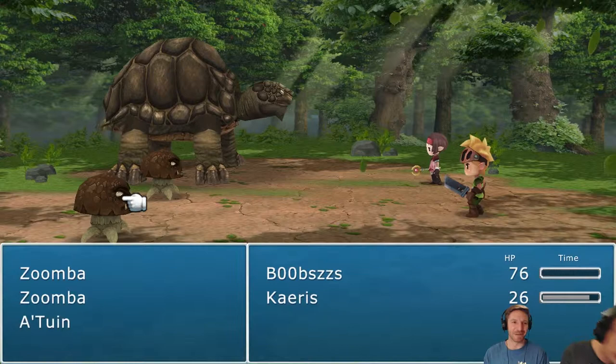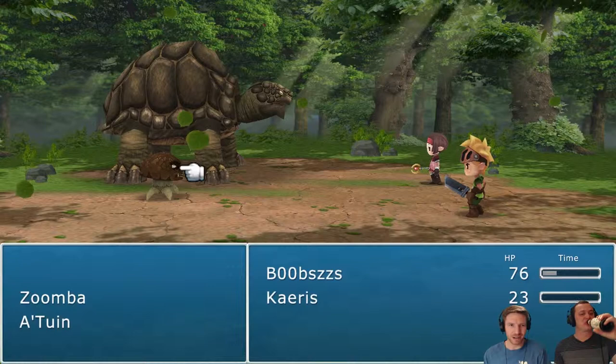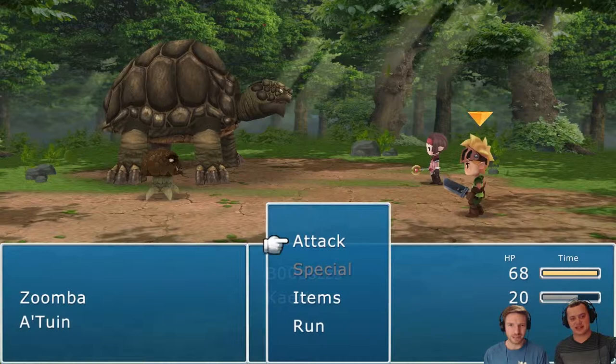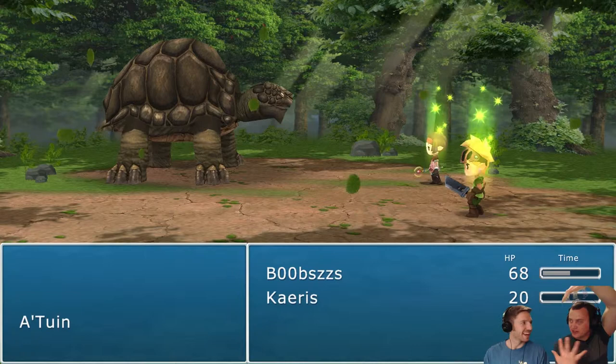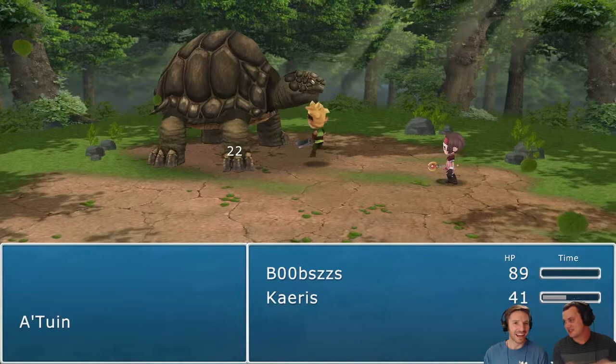Got real-time strategy right here. When these things attack, they have these like Natural Selection 2 teeth. That's a game where you control monsters and your view is from inside the mouth of the monster, so you see teeth like this. Yeah. When those Zumbas — not Goombas — attack, they have the straight-up Natural Selection 2 teeth on your character.